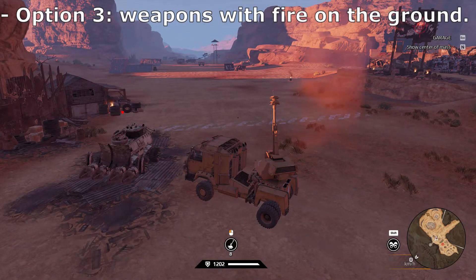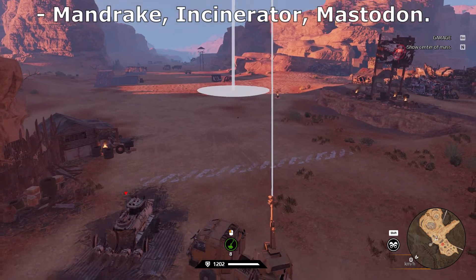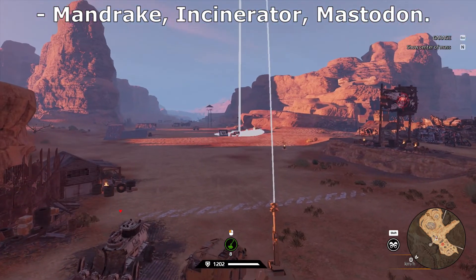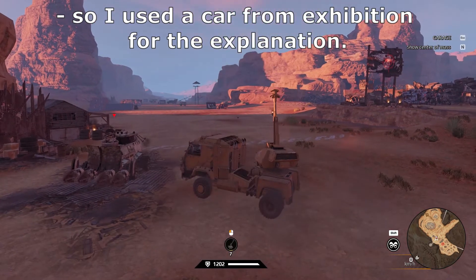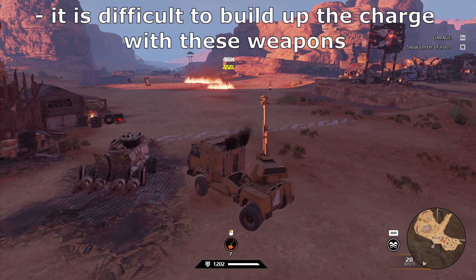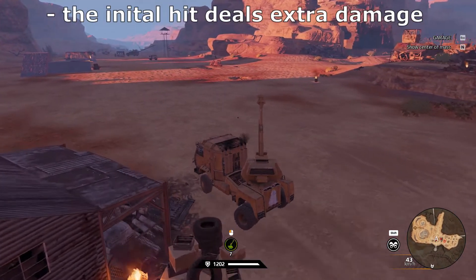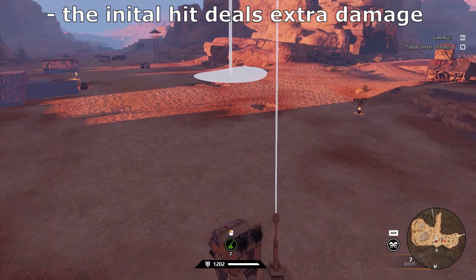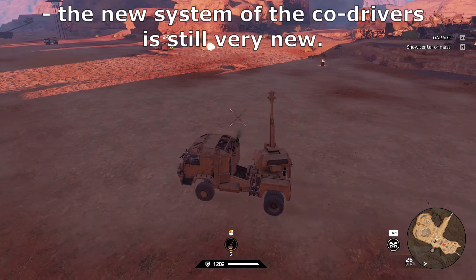Option 3: Weapons with fire on the ground — think weapons like the Mandrake, the Incinerator, or the Mastodon. I don't own a Mandrake, so I use a car from the exhibition for the explanation. It's difficult to build up a charge with these weapons to make the needed multi-hit. Once you get the charge active, the initial hit deals extra damage and the fire on the ground is 5% larger in size.